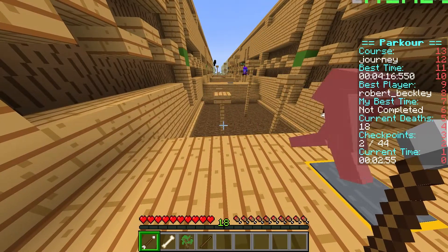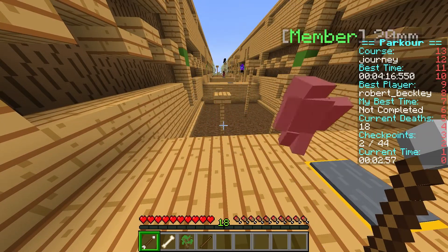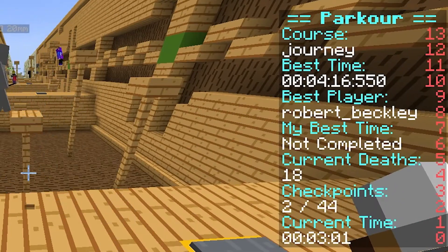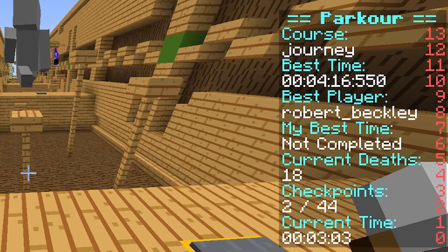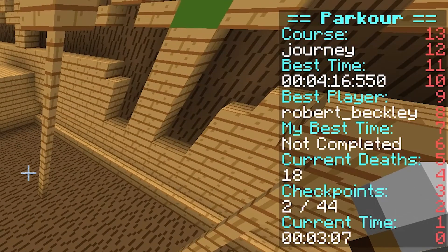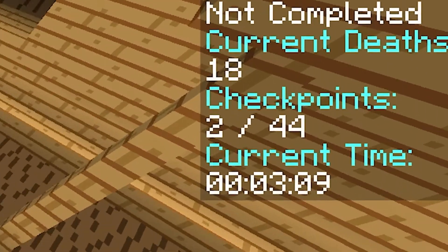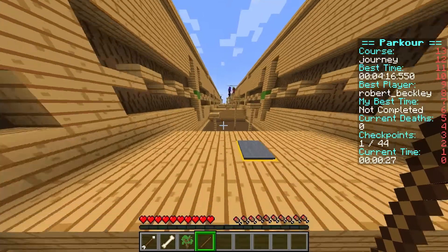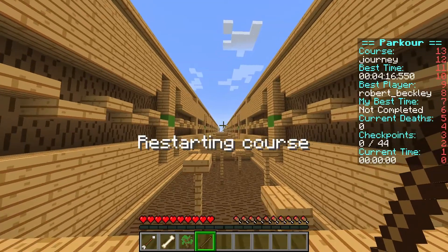If you accidentally fall, you will be teleported back to the last checkpoint that you hit. Your current time, best time, and high scores for the server will show up on the right-hand side in the scoreboard. Make sure to hit every checkpoint that you find because time won't count unless you hit every checkpoint along the way. If you happen to miss one, you can always start over to try again.